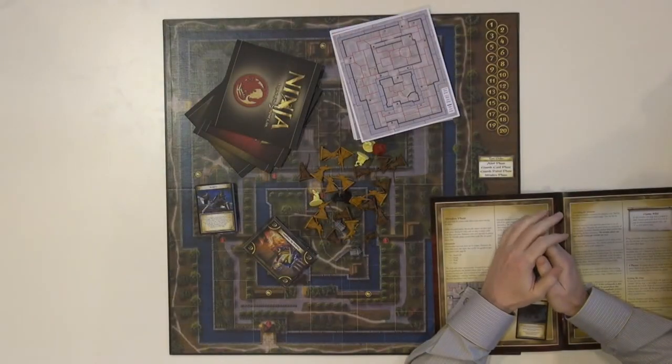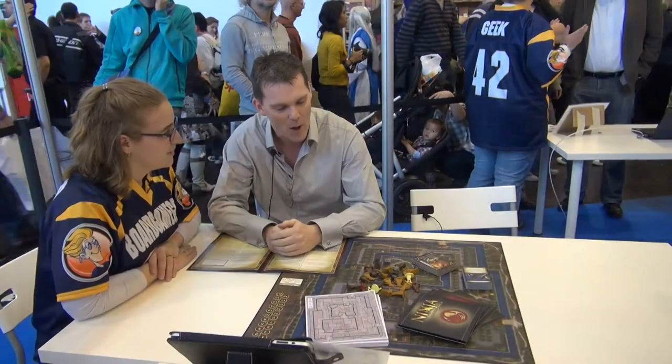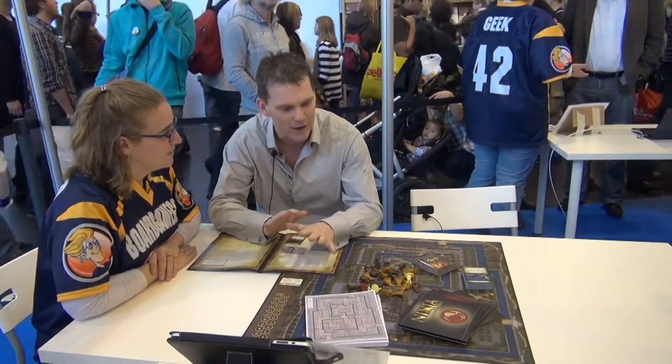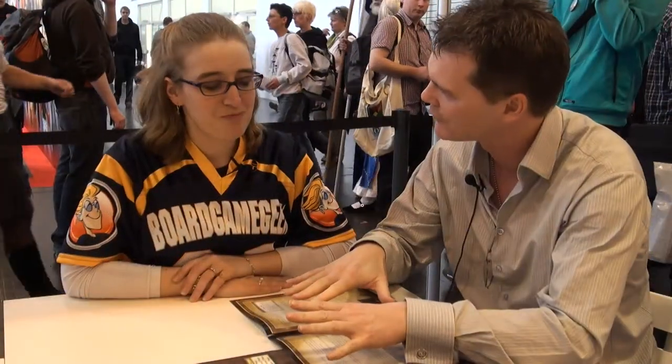Ninja is a hidden movement game, simulating a ninja and a traitor who are on a variety of missions to infiltrate a castle. The castle is defended by a series of guards, and we have a little light touch of it being set in the world of Legend of the Five Rings, the Empire of Rokugan. So the invaders are the Scorpion Clan, and the defending guards are the Lion Clan.